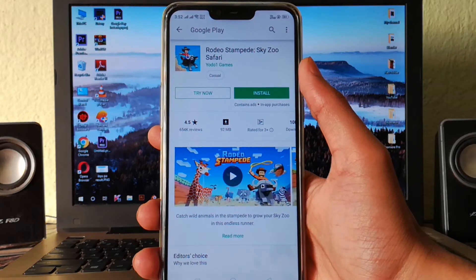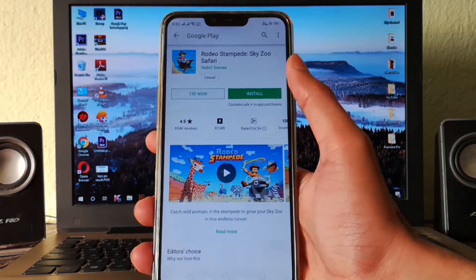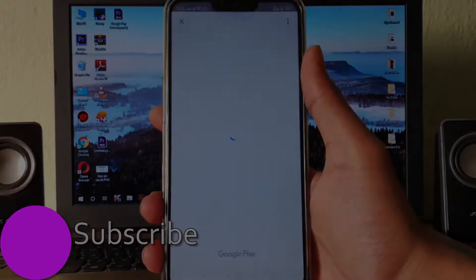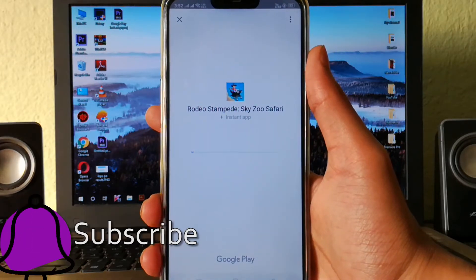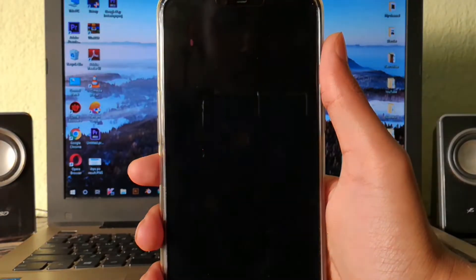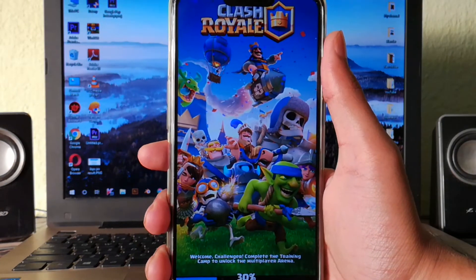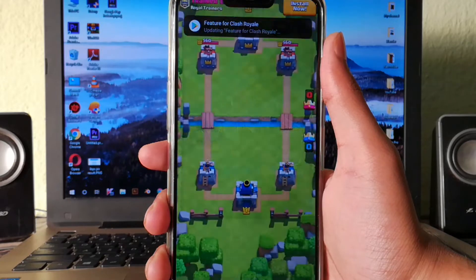Here you can tap on any of the games and rather than hitting the Install button, hit the Try Now button. Before you hit Try Now, it needs to be cleared that since the game is going to run online, you're going to need a proper internet connection for smoother gameplay. Once you make sure of that, you can hit the Try Now button to start the game. Here's a bit of gameplay for one of the games so that you get the complete idea of how it works and how much time it takes to load.